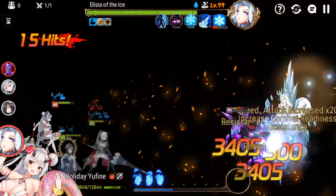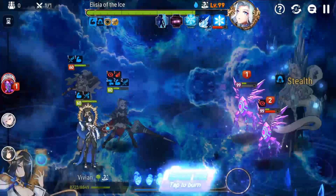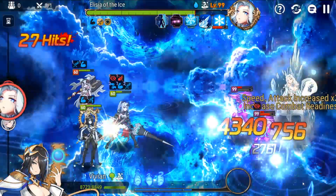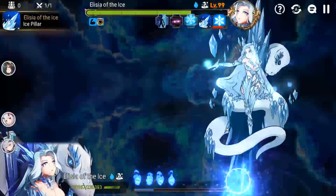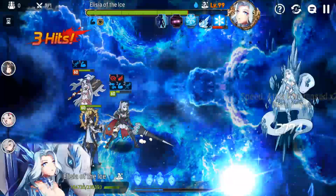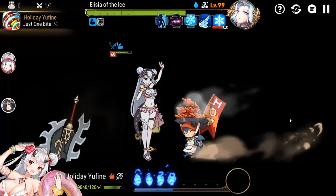The reason we're only spamming S1 on Holiday Yuffine is because it does neutral damage to ice enemies. We just want to make sure that we're doing damage to the boss. And that will be mana dispelled five. So now you see the attack buff is gone for the rest of the fight. Now we just push to 70% as fast as we can.